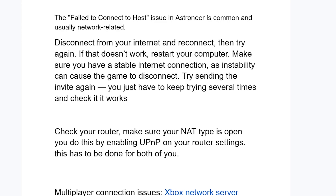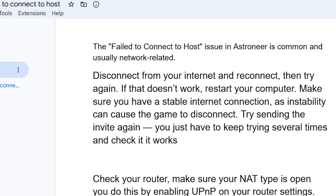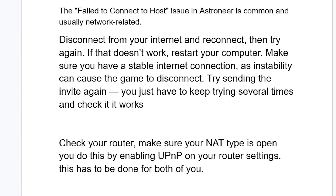Check your router — make sure your NAT type is open. You do this by enabling UPnP on your router settings. This has to be done for both of you who are trying to play multiplayer on this game. If you've done so but you're still facing the same issue, there are further steps to try.